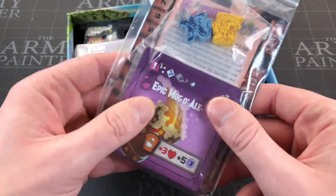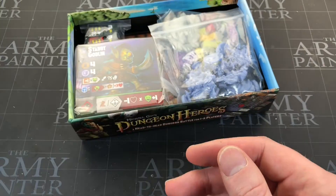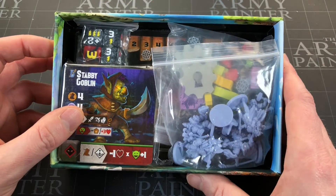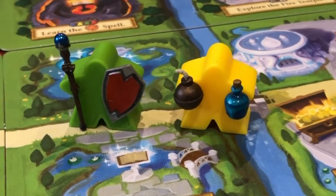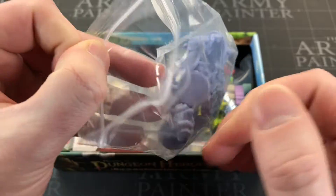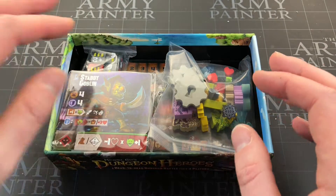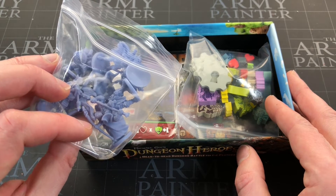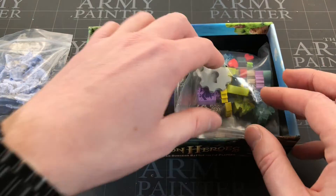I think this next section is going to be the Kickstarter exclusive, so not everybody will be getting this — I'll have a look at the end at what we've got there. And this is the first time with the Tiny Epic range where it's coming with miniatures. It normally has those item meeples which can hold weapons and go on vehicles, but they've ditched that this time in favour of miniatures. Double-edged sword though, because as a miniature painter I now have to paint these — but I also get to paint them, so we'll see.